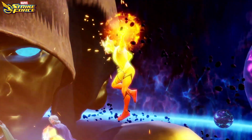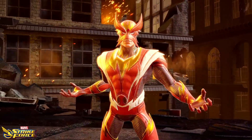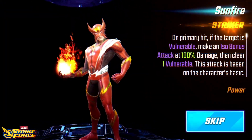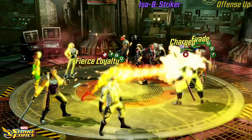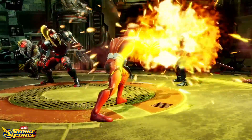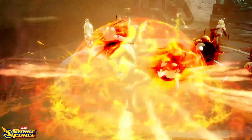If you really want to pour gasoline on Sunfire's flames, make sure you equip him with ISO-8. We recommend the Striker class for Sunfire, as the added damage can help turn Sunfire's attacks into a solar storm that'll turn out the lights on your enemies.